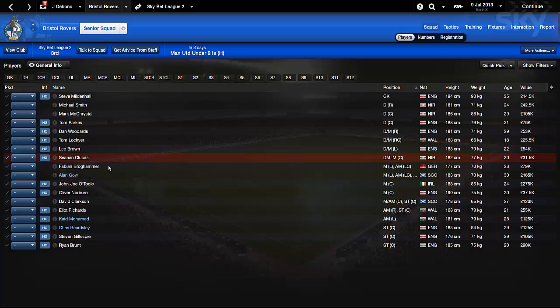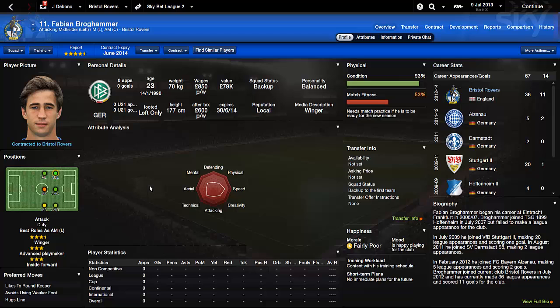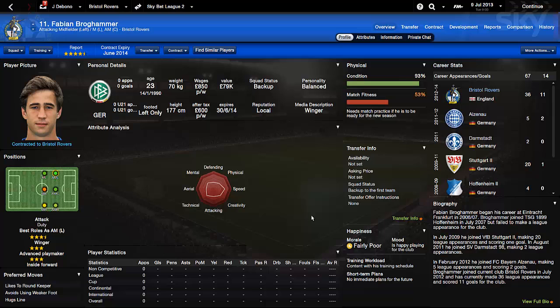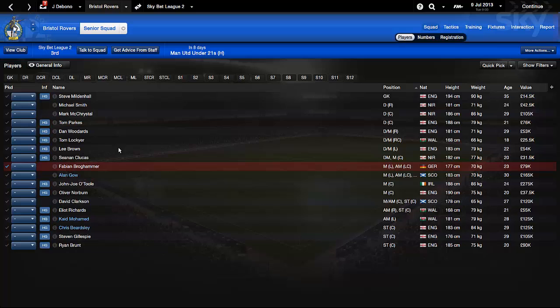Fabian Broghammer is a 23-year-old worth 79k, currently listed as a backup player. He's going to be one of those wider players for me on the left wing most likely - he's left foot only and pretty quick. His report shows he's a decent player at this level with potential to be a good Sky Bet League One left winger. You'd expect most wingers to be quick and have poor strength, so I'm not sure if I'd want to work on his strength or another aspect.